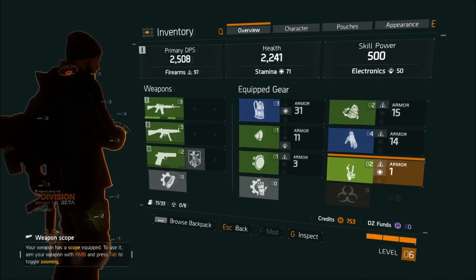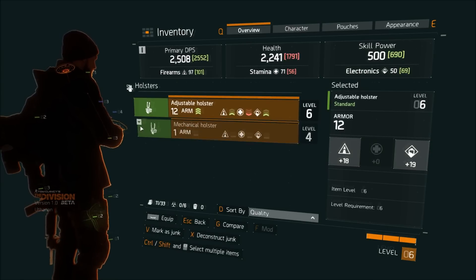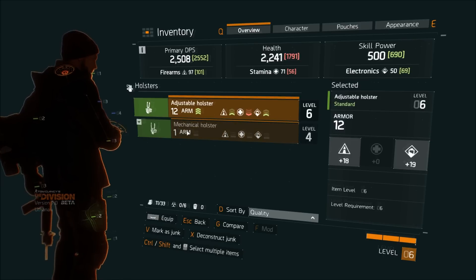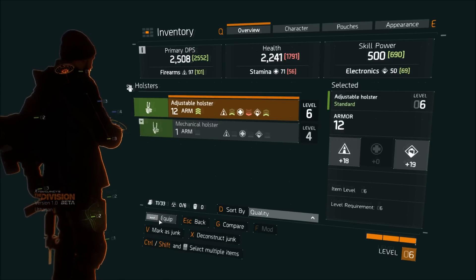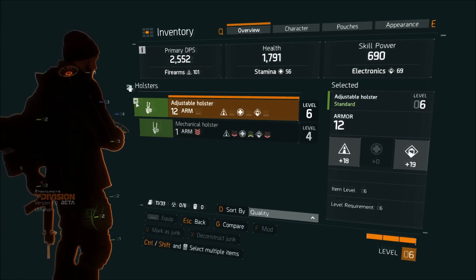When you want to equip an item, let's say I have two of these right here. I'll go ahead and click on this item — the one with the little arrow is the one that's currently equipped. Right now I have a Mechanical Holster equipped. If I want to equip the Adjustable Holster, I highlight it and it gets the orange bar above it, then I can hit spacebar or click the equip button with my mouse.